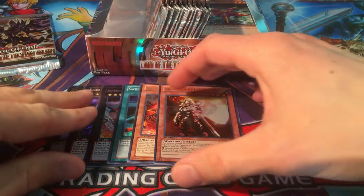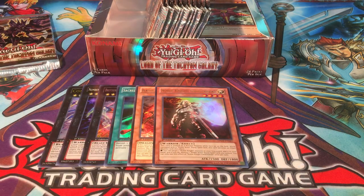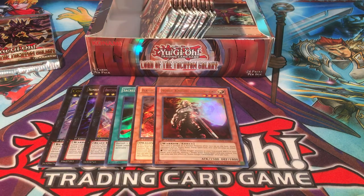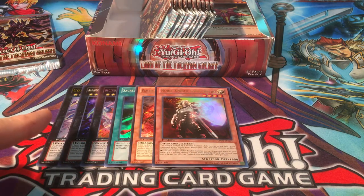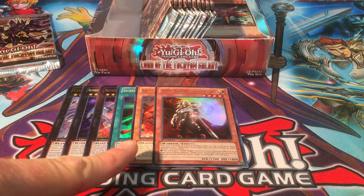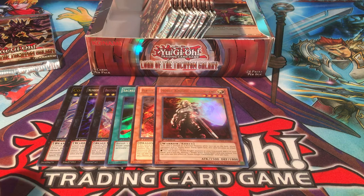Let me get the commons back in so you guys can see the layout. So far we have two ultras going into the left side, two supers, the secret rare, and one of the dragon rulers — Blaster, Dragon Ruler of Infernos. We still have at least two more supers coming — two chances to get the Madolce Hootcake, or maybe three if we're lucky. That would be an amazing, stellar box. Give me that Madolce Hootcake!